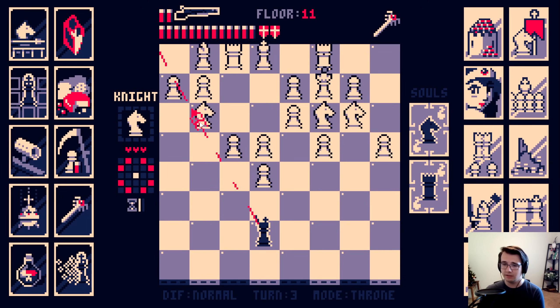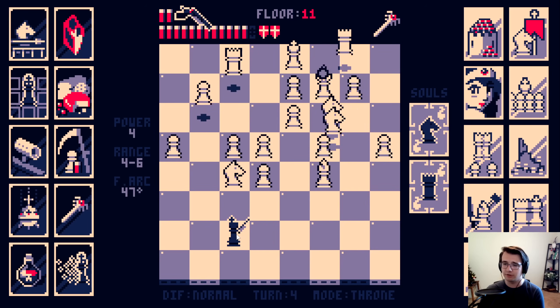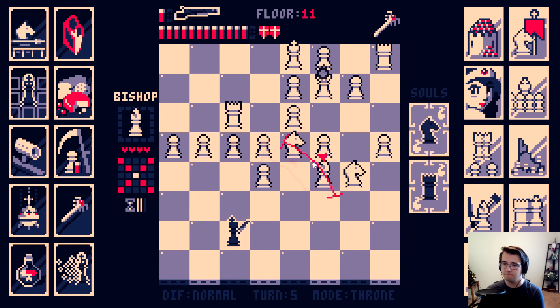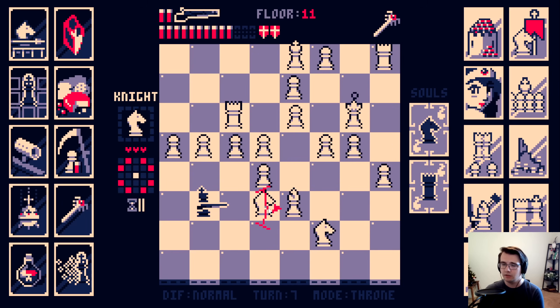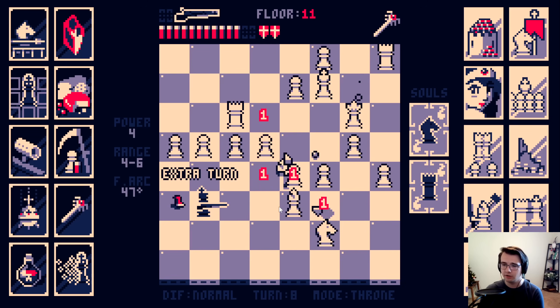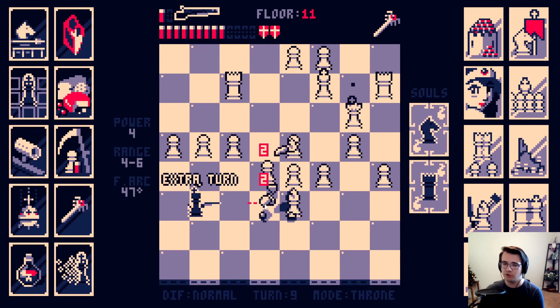Sniper mode. Hopefully I can pick off this knight. Okay I'm in check. Here, this will be fine. Kill knight. Get a free turn. And then just attack somewhere into here. I will go right here, because that lets me get hopefully a free turn. There we go. So reload me. Free turn hopefully. Nice.